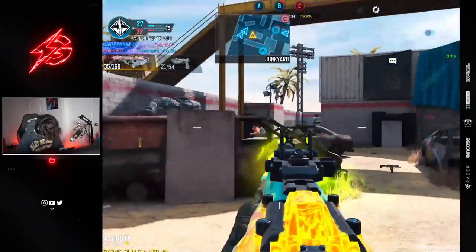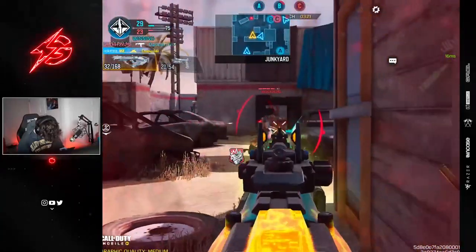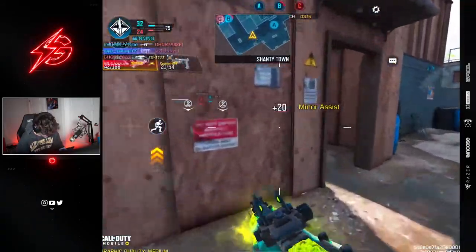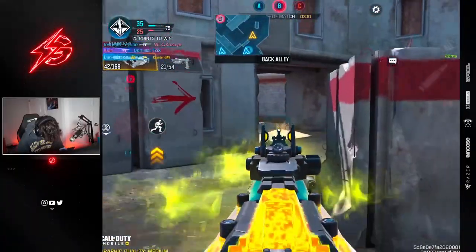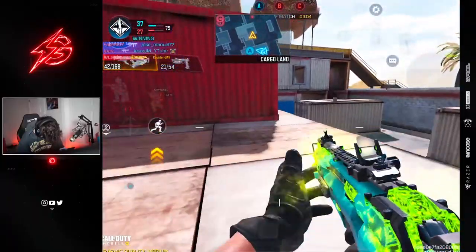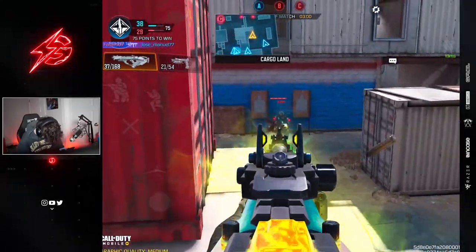What do you use the aim training thing for? For my eyes. Some days when you wake up, your eyes just aren't focused on the iron sight. So I do the practice room at the very start, really focusing on looking at my iron sight and hitting the middle of the target. That'll kind of set your eyes up for the rest of the day. Some people don't struggle with that as much, but I play a lot when I wake up, so that really helps.